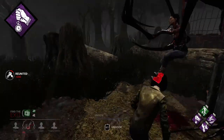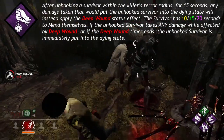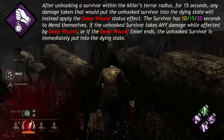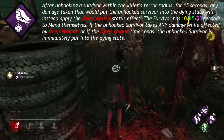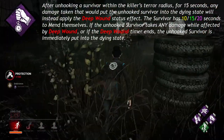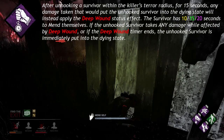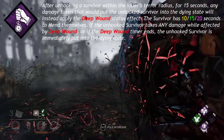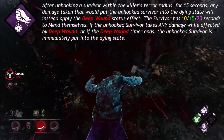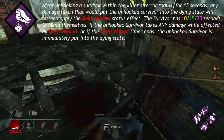Borrowed Time: After unhooking a survivor within the killer's terror radius, for 15 seconds any damage taken that would put the unhooked survivor in the dying state will instead apply the Deep Wound status effect. The survivor has 10, 15, or 20 seconds to mend themselves. If the unhooked survivor takes any damage while affected by Deep Wound, or if the Deep Wound timer ends, the unhooked survivor is immediately put into the dying state.